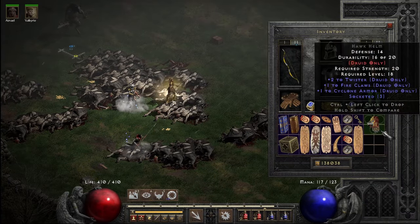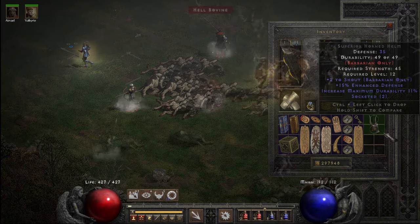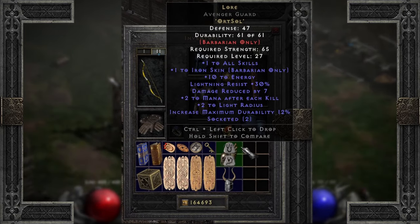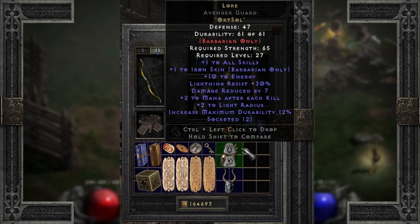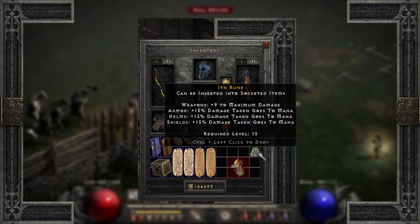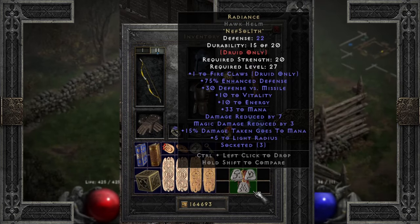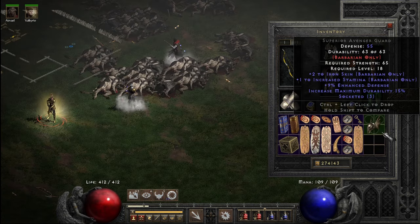Moving on over to armor. Starting with helms, anything two or three socket can benefit most every character. Two socket helms are building Lore, primarily for the plus one to all skills, as well as some added mana and lightning res. Barb and druid helms with plus two skills can take great advantage of Lore. Three socket helms are making Radiance, which includes decent enhanced defense, a bit to life and more to mana, damage taken goes to mana, and plus five to light radius. Interestingly, I had a difficult time finding three socket helms that were not Barb or druid specific.